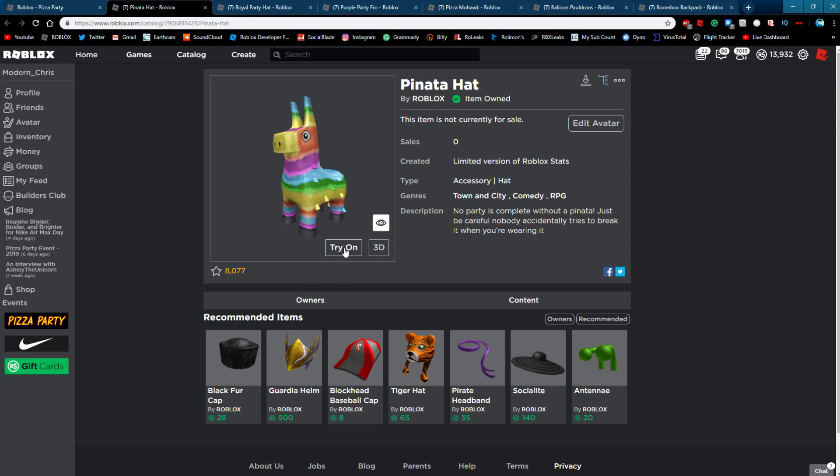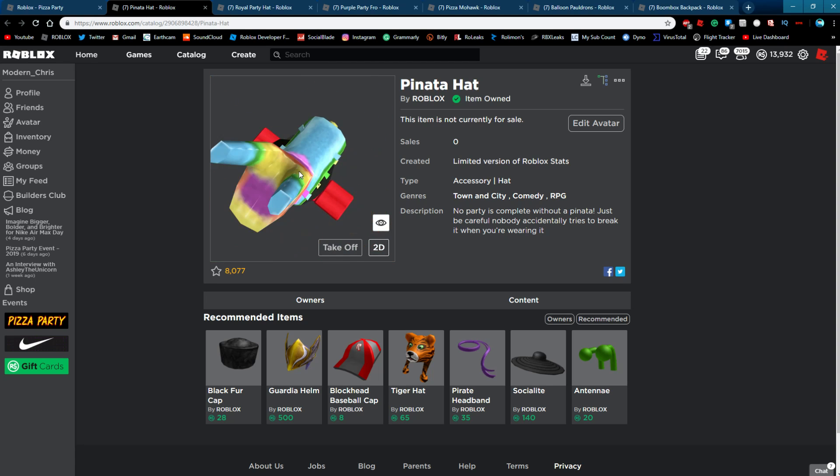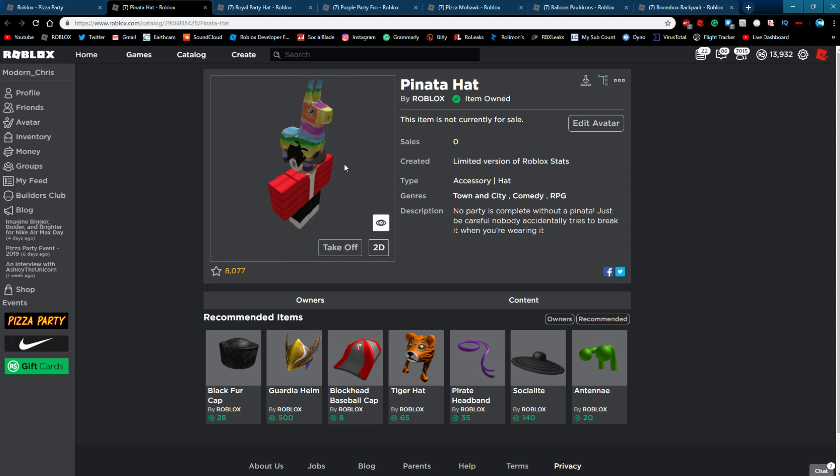Then you got the pinata hat. I didn't know how you were able to wear this, but you do wear it on your head. It's a pretty cool item. It fits well on my head and I like it — it's just cool. It doesn't really go with my outfit, but if you ever wanted a big pinata on you, you can make that happen. Something I noticed is that RPG is listed in the genres here. How is this anything to do with an RPG? I don't know.